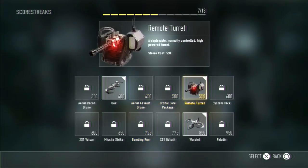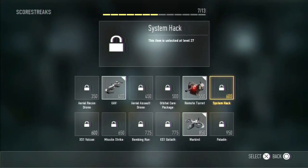As for the Remote Turret, this sucks completely. Even when you upgrade it, it doesn't do anything — it's so bad. The System Hack I think is really OP. It just literally blocks your screen completely; you can't even see anything. I hate when they use this against me.